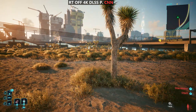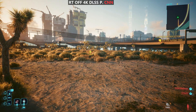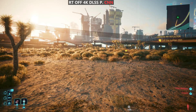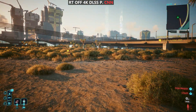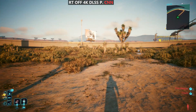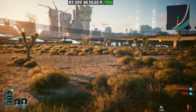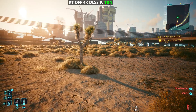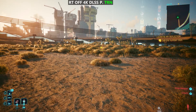I wanted to investigate this a little further, so I went to an area where there's a lot of bushes and shrubs. With the old CNN model, even at DLSS Performance, it actually looks pretty decent — there's a bit of flickering with the bushes, but it's not really all that bad. But once we swap to the transformer model, the flickering is increased on the shrubs and it doesn't look great.